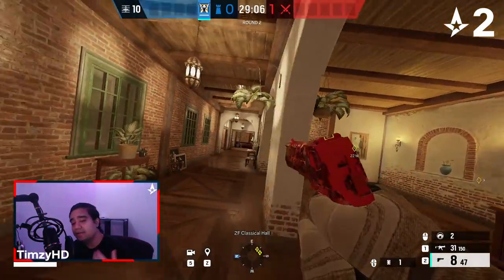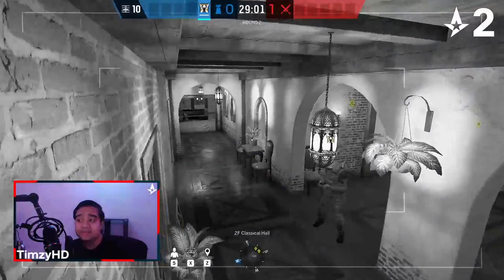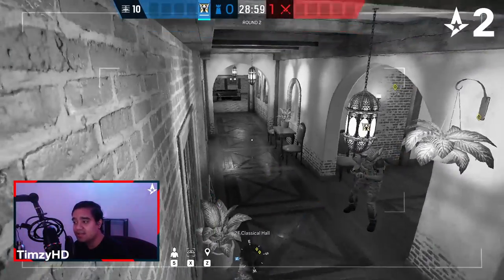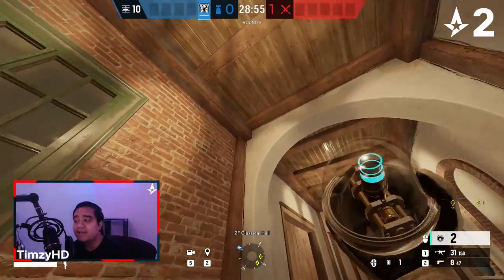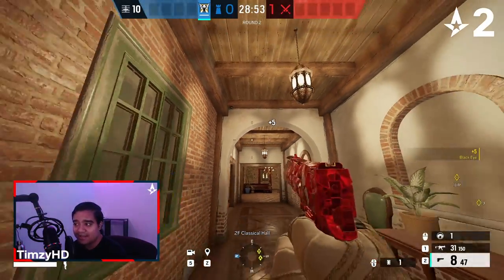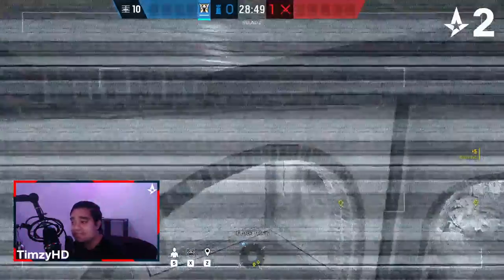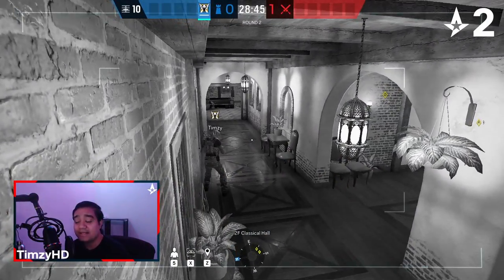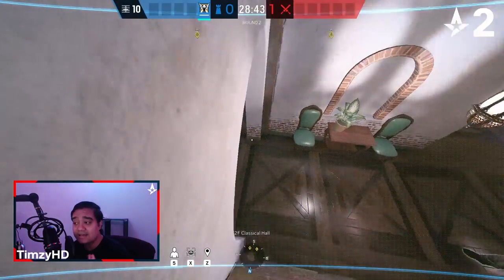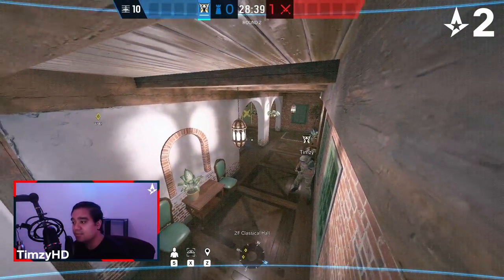This next cam is going to be a great way to get an early pick on the round. We have the default 90 cam, which is great, but it's going to get shot once the attackers take the top red control and try to push down 90. So we're going to place this Valcam on the top left corner of this arch as a secondary cam. Once that default gets shot, you'll have this Valcam to see as the attackers take that 90 control, and then we can potentially go for a pretty good early pick.